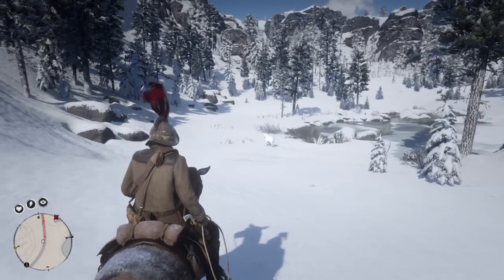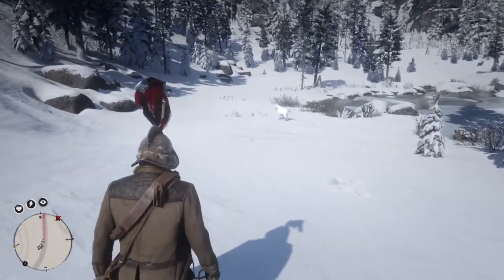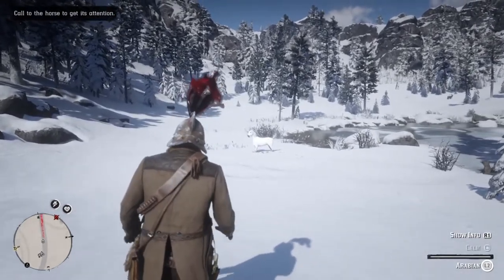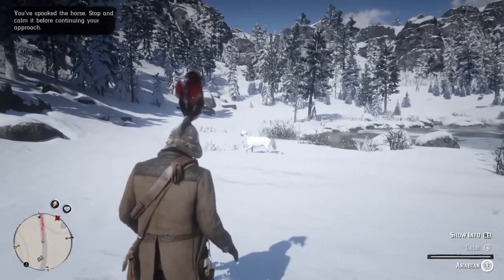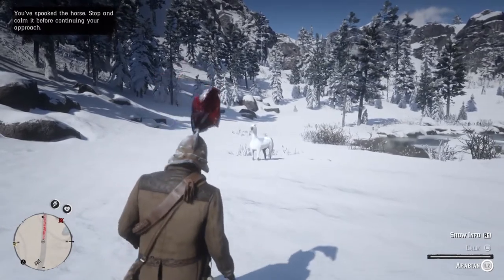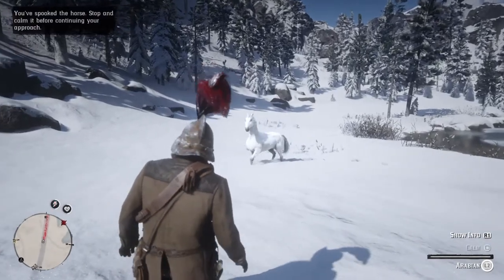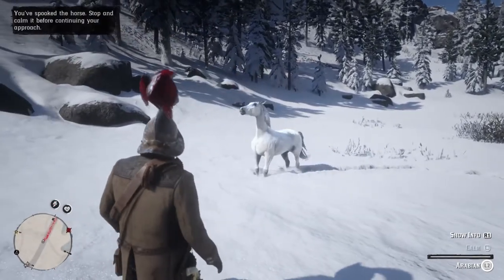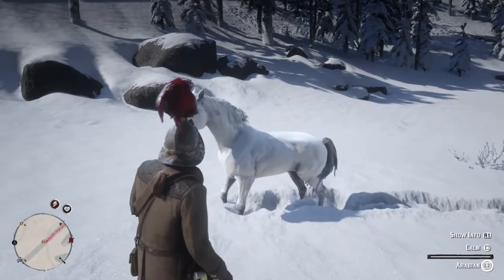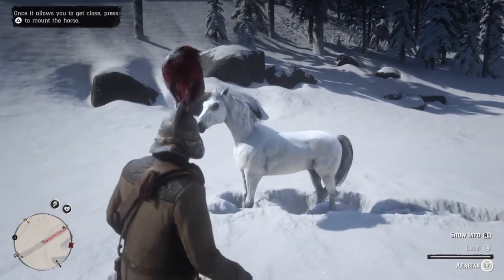You can ride up and lasso horses and then begin to try to calm them down so that you can mount them. But sometimes with the runners, it's just better to kind of walk easily and calmly, and hit that calm button as you approach. A lot of the horses settle down a bit — walk a little further, nice and easy. As you see, she's kind of staying nearby. She's a real beauty. Continue to calm her.